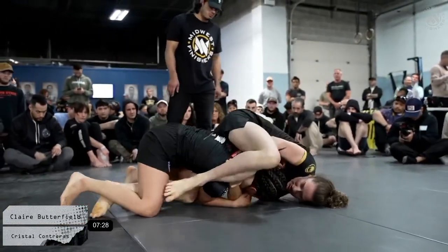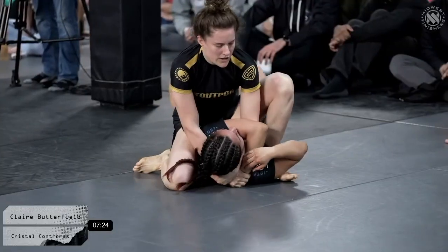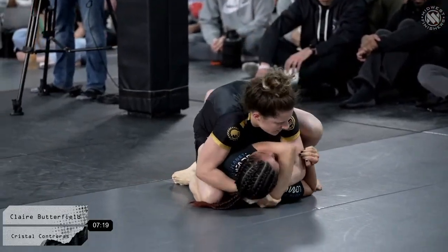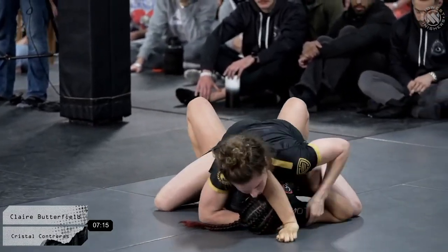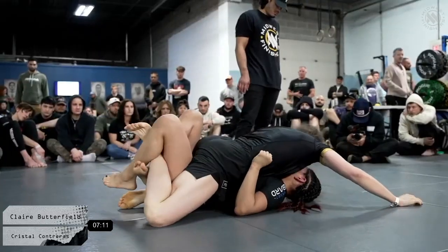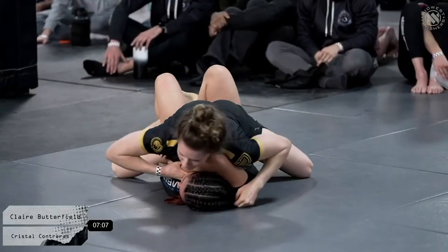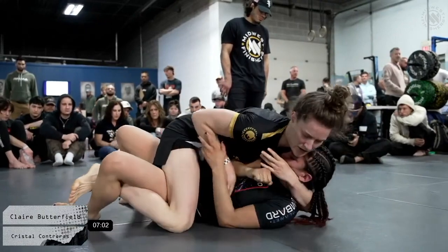This time getting up over the shoulder, so now we have armbar and triangle threats. She still has that gift wrap, which creates a lot of issues for Crystal. Mounted triangle is probably something she's going to think about. Crystal is someone who's very, very hard to submit — she's had some real wars here at Finishers before and she's just an incredibly tough competitor. You really have to latch on or really get her neck to get her out of here. But Claire looks really, really strong from the top position.